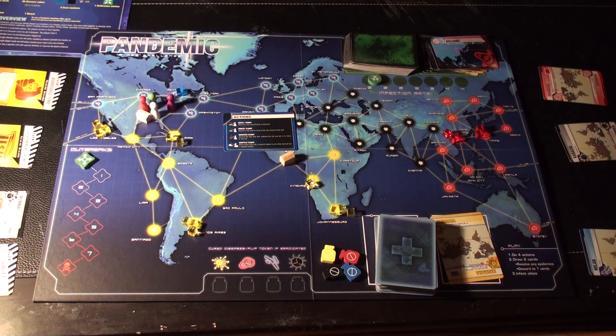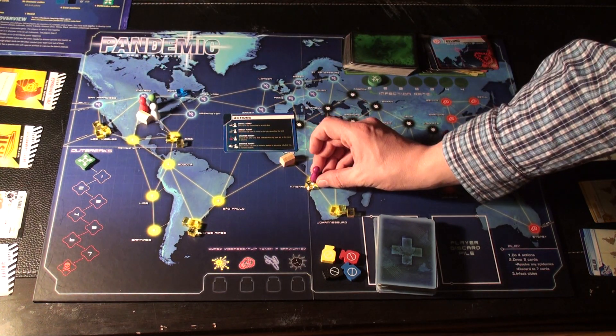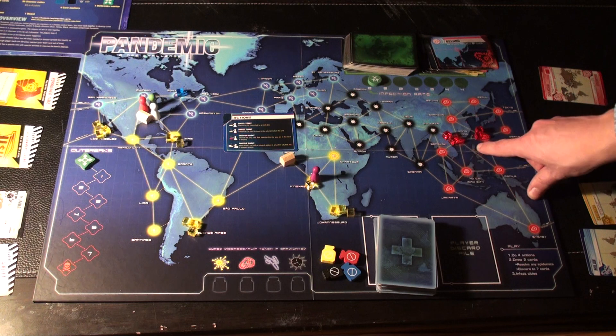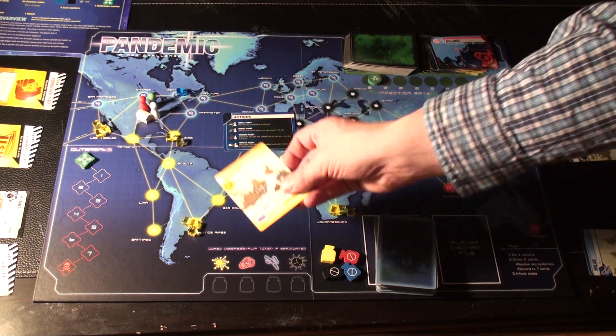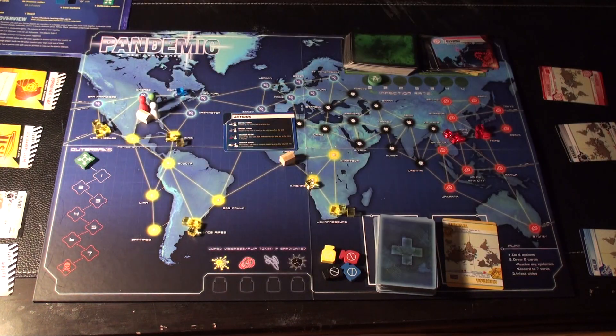Charter Flight: discard the city card that matches the city you are in to move to any city. So if I'm already in Kinshasa and I want to get over to these red disease-ridden cities, I can play the Kinshasa card because I'm in Kinshasa to go anywhere on the globe.